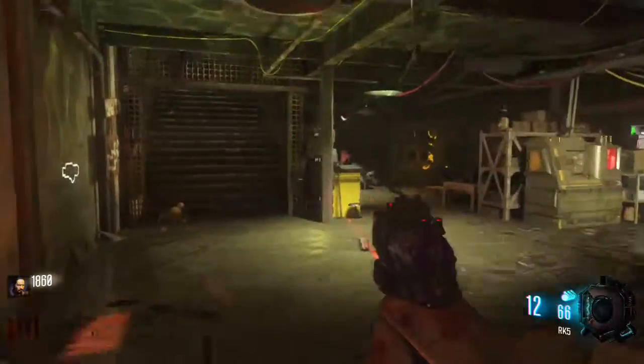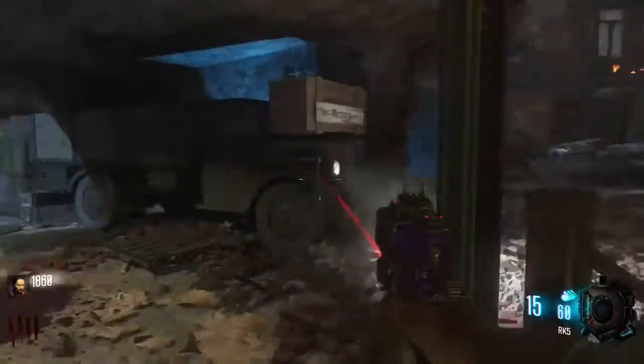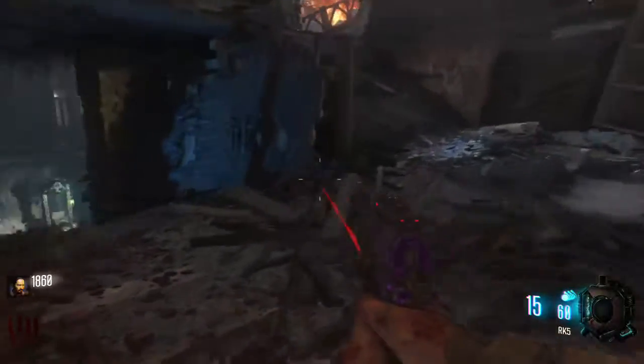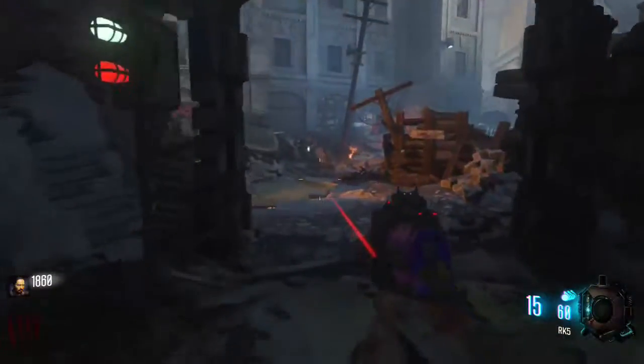One door right there and one right there. We're gonna head up this door first and it'll lead you right over to Speed Cola. Also right here is a random Wonder Fizz that can spawn.